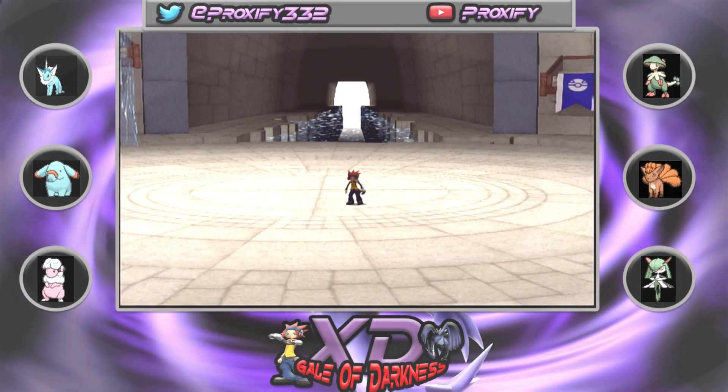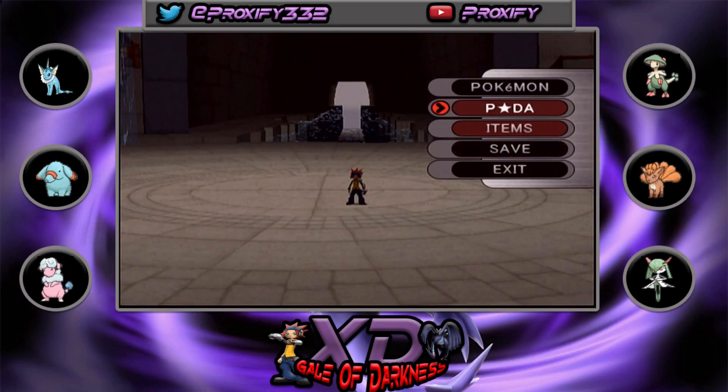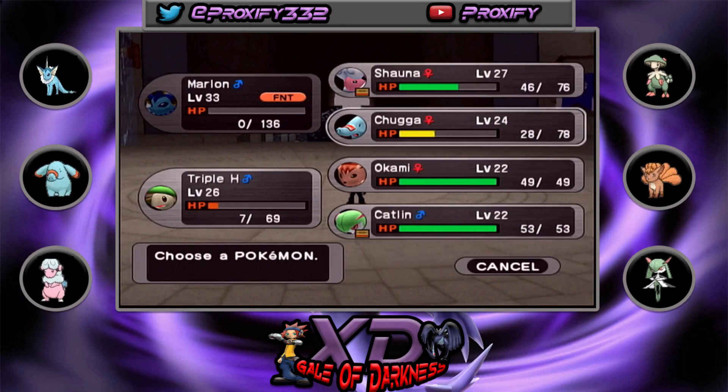Welcome back to another episode of the XD Guild. After last play, if you guys missed out, we got introduced to a brand new character by the name of Snaddle. We'll see him from time to time, but right now we need to use the elevator key we got from bounding with Snaddle to rescue the different citizens so we can move on to our next destination — the outskirts stand.